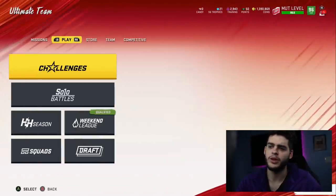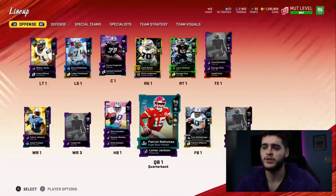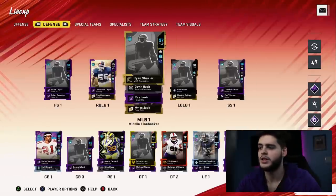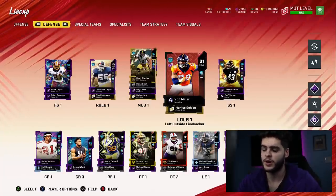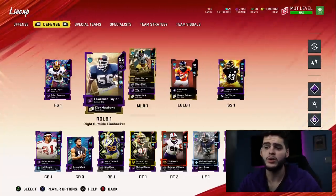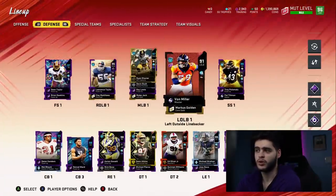Randall McDaniel I'll probably end up picking up when his price comes down — it's like 300k. I do for sure need a left guard. Ted Hendricks has a small chance to make the squad depending on his price. I've had Von Miller on this team since August and I gotta get a better outside linebacker. Ted Hendricks would be perfect, but I have to power him up and check his older cards' prices. I don't want to overpay — golden tickets are coming out rather soon so I need to save coins for that.